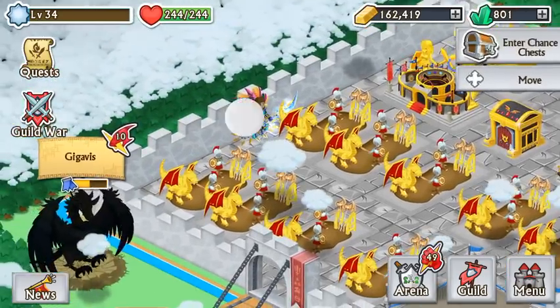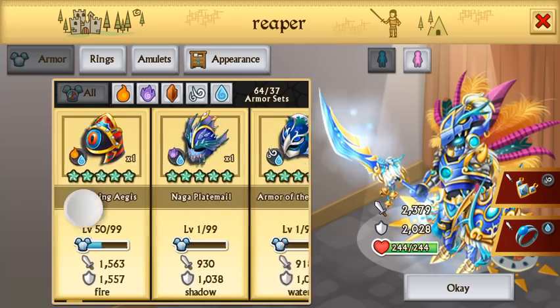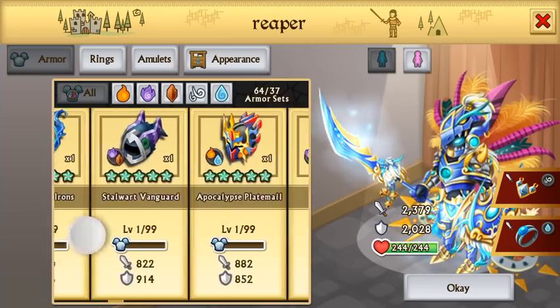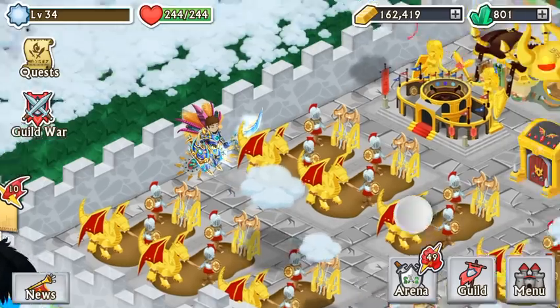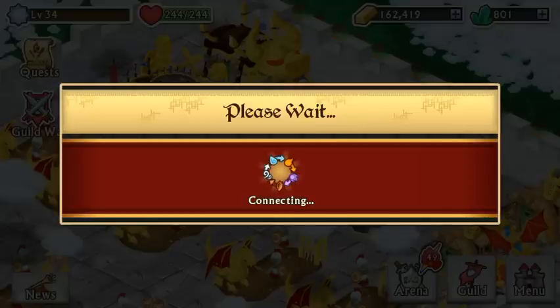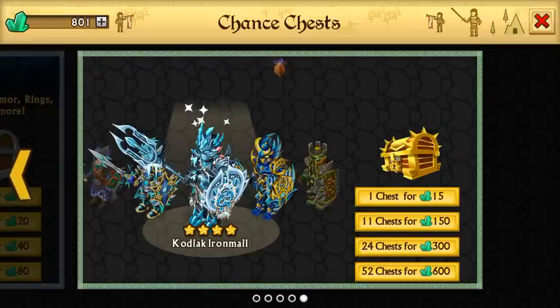And this works, as you see here — my knights, I hacked and got them. And the chests obviously do work; you can use it on whatever you want.